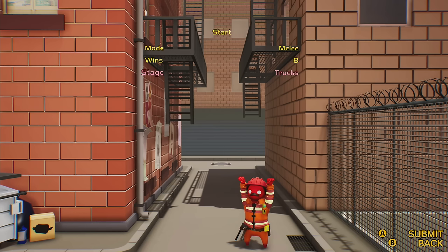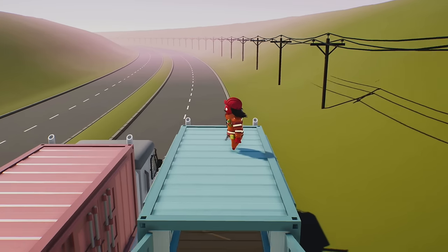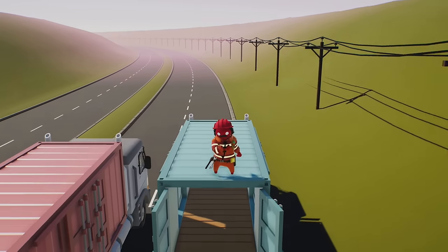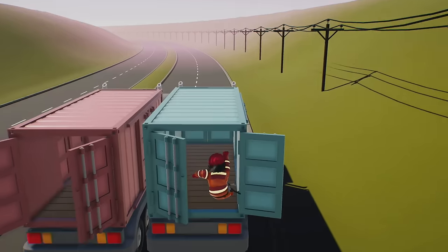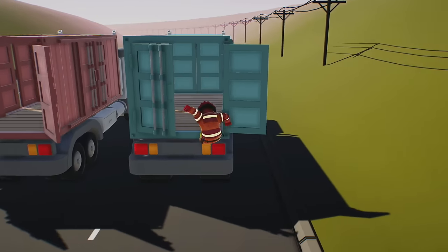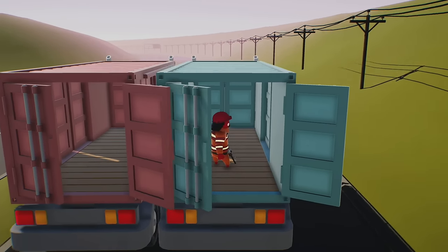Next up we are on the level Trucks, which actually has three achievements or trophies we can grab. You can do them all in the same run or do all of them individually — it doesn't really matter. The first one is super easy: get into the back of one of the two trucks. I would just recommend dropping off, making sure you catch yourself, and then jumping into the back of one of the trucks.